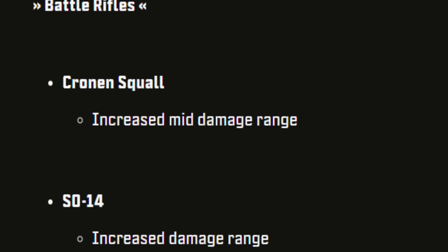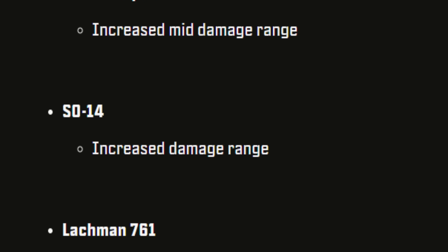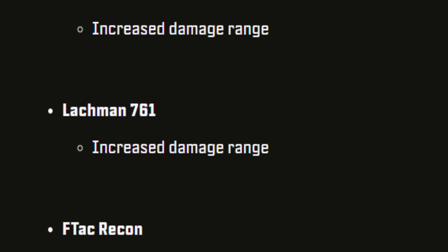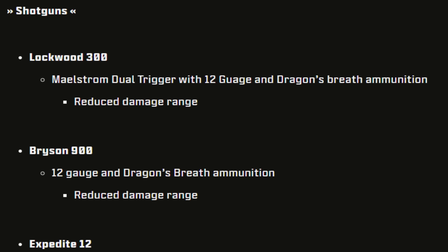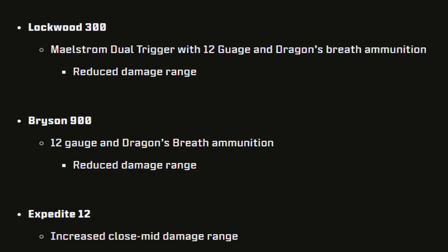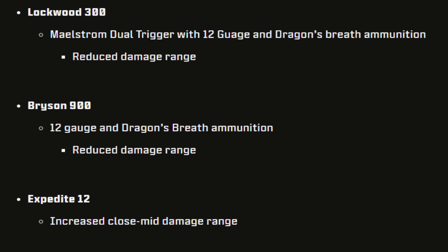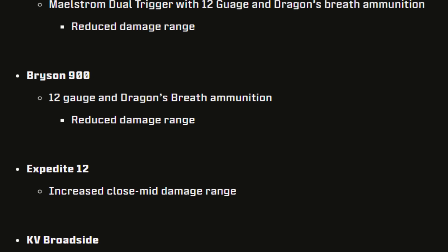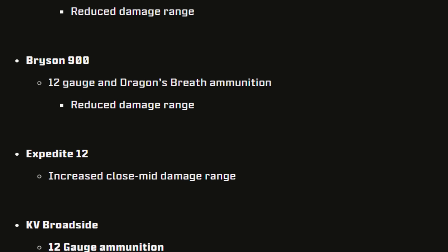For battle rifles: the Cronen Squall got an increased mid damage range, the SO-14 got increased damage range, and the Lachmann-762 and FTAC Recon also saw buffs in those areas. For shotguns: the Lockwood 300 Maelstrom Dual Trigger got reduced damage range — a nerf — hopefully making it less overpowered for one-shots. The Bryson 900 with 12 Gauge and Dragon's Breath ammunition also got reduced damage range.